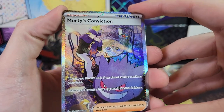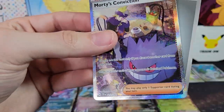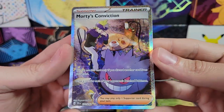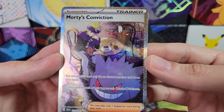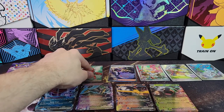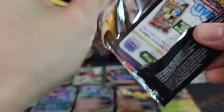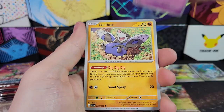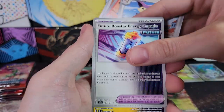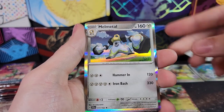So there's our special illustration rare. It was literally like the one card that I didn't want — but that's all right, I haven't pulled it yet, so that's always cool. Pulling something you haven't pulled yet is always fun. I'd rather pull something I haven't pulled than pull the same card over and over, even if it's the most expensive card in the set. Rellor, Delcatty, Poochyena, Hand Trimmer, and Melmetal.